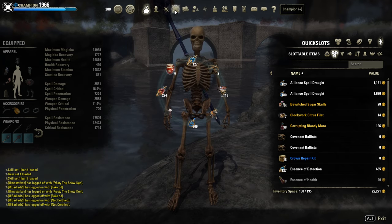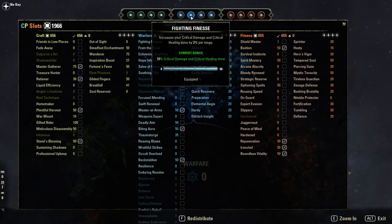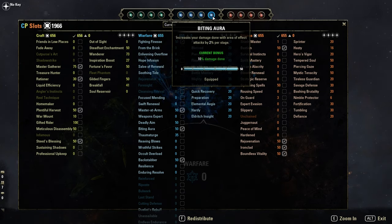Quick look at the CPs. Blue ones: Backstabber — another 15% more crit damage if you flank an enemy. And all those crit damage multipliers, it's insane. Fighting Finesse — another 10% crit damage bonus. Master at Arms for extra direct damage. And Biting Aura to empower all of our AoEs.